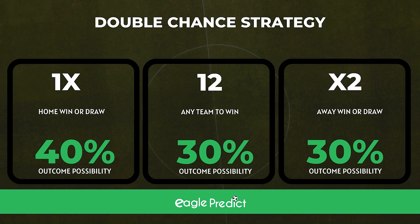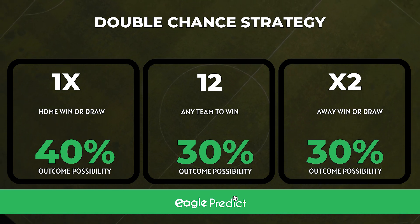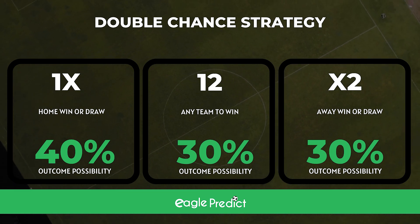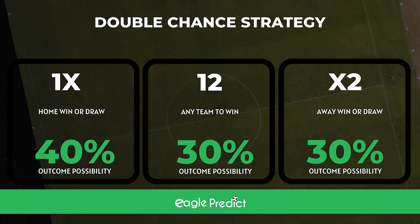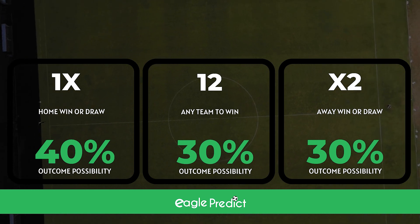Why? Because it takes about 40% probability for a home side to win, it takes about 30% probability for an away side to win, and it takes about the same 30% probability for there to be a draw in your match. So if you play a double chance betting strategy, it means that you are giving yourself a 60-70% chance of winning any time you place a double chance bet.